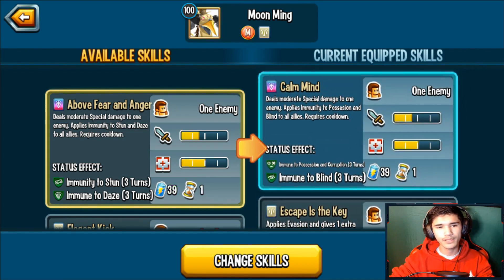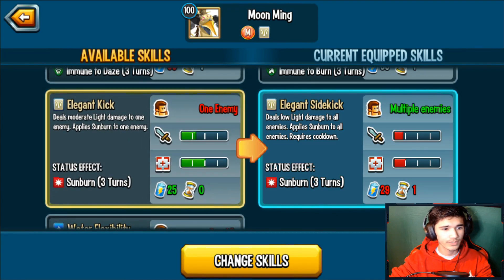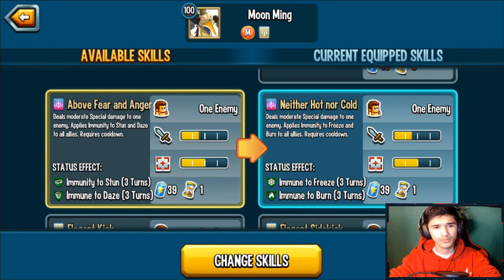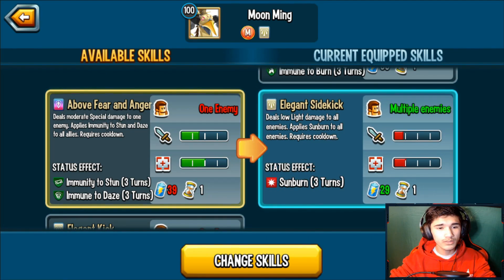You don't really have to worry too much about the damage skills since you already have single-target options with zero cooldown. What I was going to say is you can run a zero-cooldown single-target skill over Elegant Sidekick if you want. You already have Neither Hot Nor Cold and Calm Mine as single targets, so if you face any monsters with dodge-area skills, you don't have to worry.